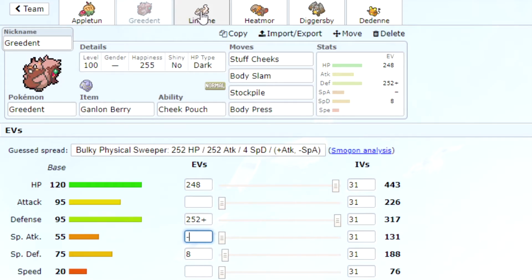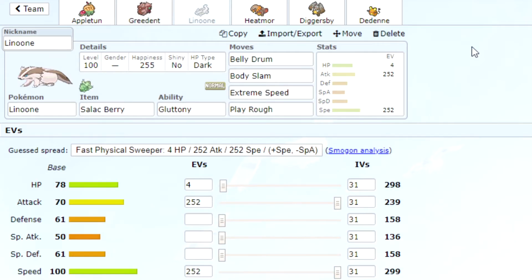Next we've got Linoone, which has a Salac Berry to up its speed, and we've got Gluttony, Belly Drum, Body Slam, Extreme Speed, and Play Rough. The premise for this set: Belly Drum down, get the Salac Berry boost, then sweep with Play Rough, Body Slam, and Extreme Speed. It's a pretty straightforward set.